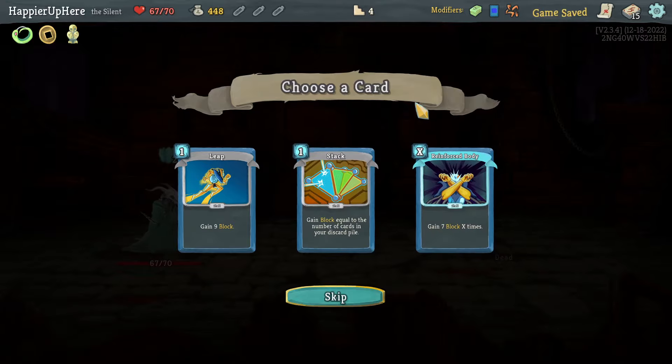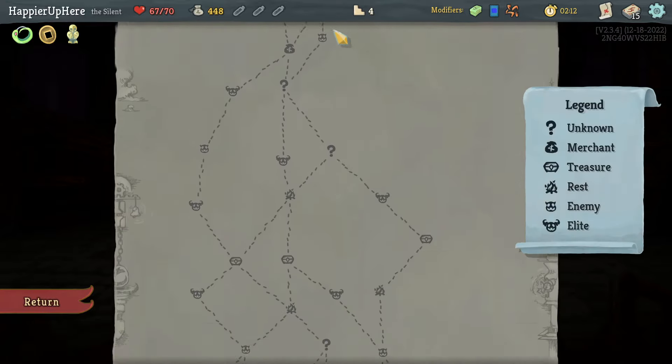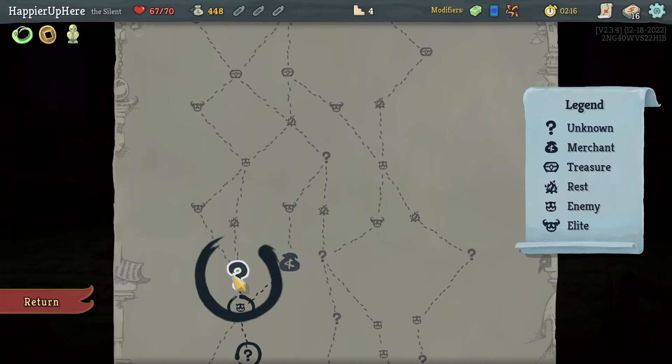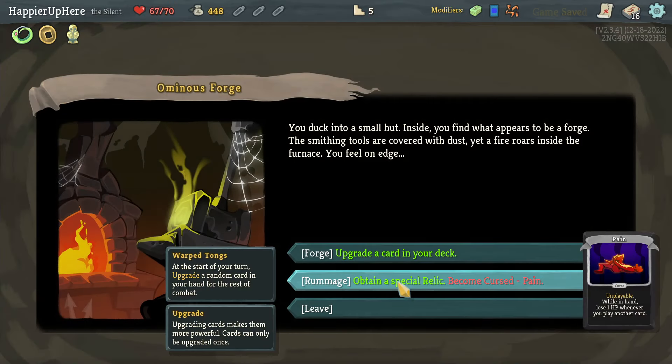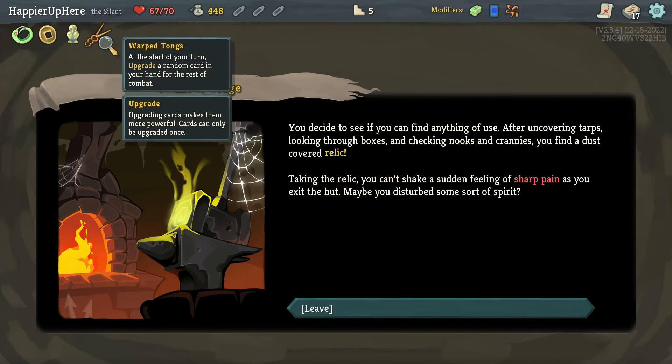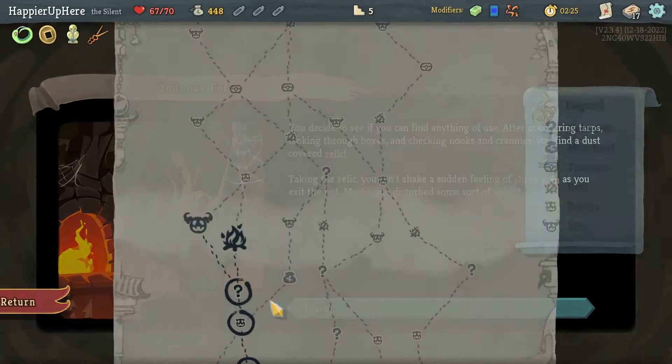Stack, Reinforced Body, Leap — another Stack opportunity. I think Reinforced Body might be better at the moment, and I can hopefully pick up a Stack a little later on. Curse number two — this Pain curse is going to be annoying but let's take it. We also got Warped Tongs: the upgraded random card in your hand for rest of combat — that's really nice.